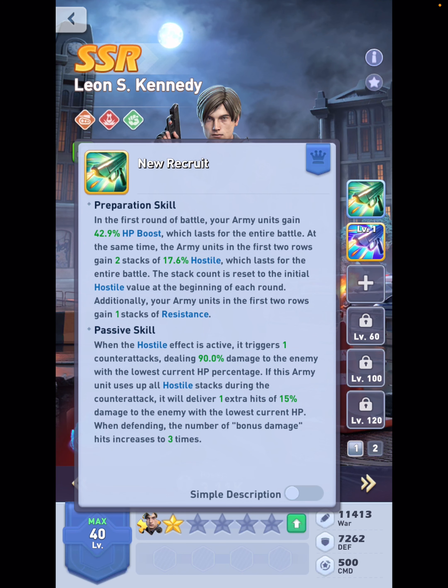Let's go back to Leon. It's super important to pay attention especially when it comes down to the runes. This guy has a passive skill — he does not have an active skill. This passive skill is basically him hitting back with 90% damage on the slot which has the lowest HP, which is a good thing to focus fire and get rid of one opponent slot. But here's another tool: if your opponent succeeds to trigger all six Hostile effects from slots 1, 2, 3, 4, 5, and 6, then you're going to get one extra hit of 15% damage.